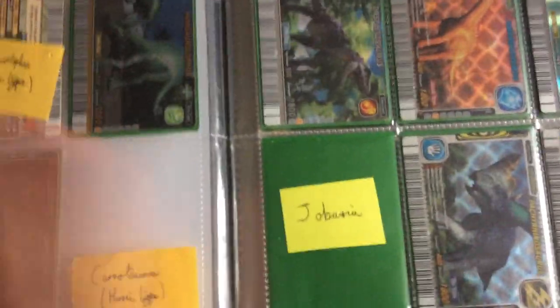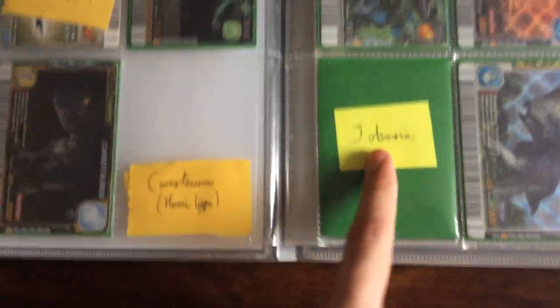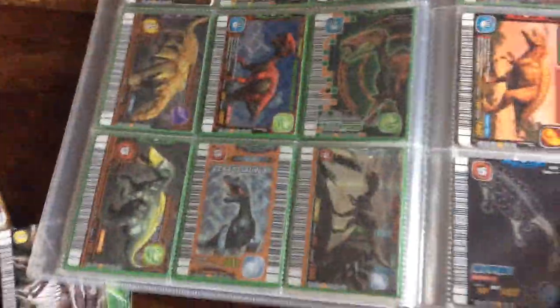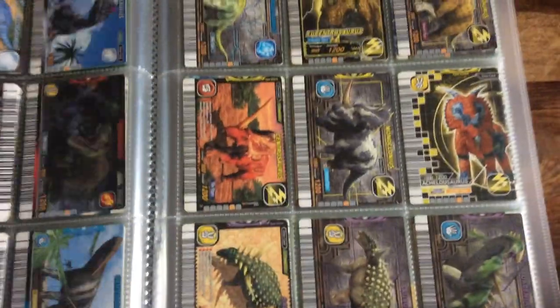The only one that isn't for trade is this one because I love it and it's the only version I have. Anything with post-it notes I might need to trade for. I'm looking for Jobaria, Carnotaurus, hopefully a Hadrosaur, a Cychania, and Tarkia. I've done a few changes - taken out a couple of cards and put some new ones in. Also going to max out all my commons.